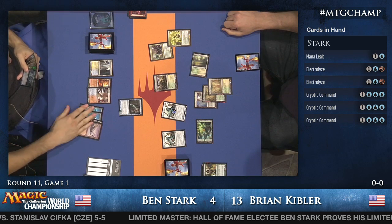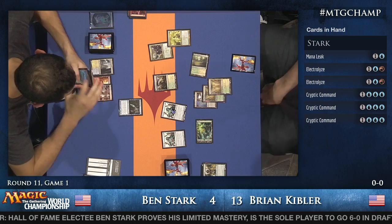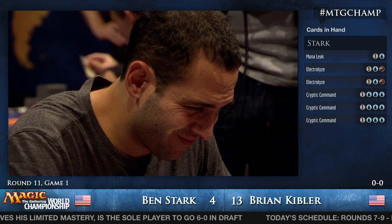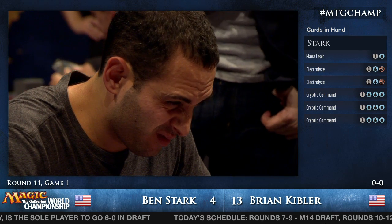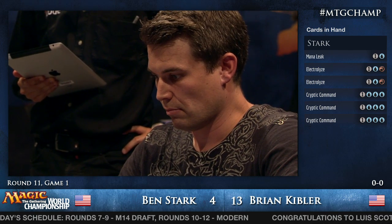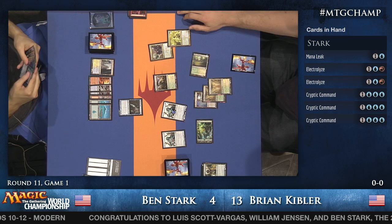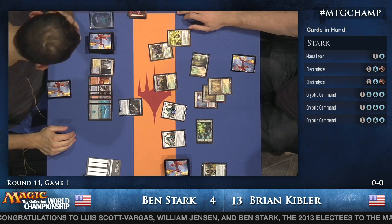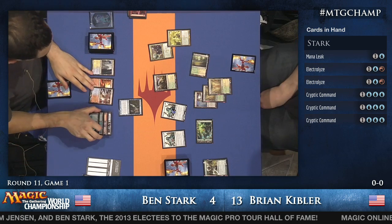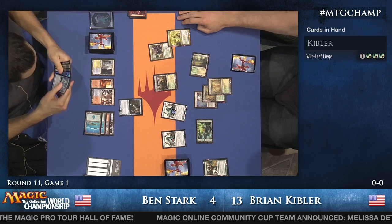Because Kibler moved the Vials up, he's electing not to Vial in the Voice of Resurgence. Ben predicts Wilt-Leaf Liege, which Kibler actually does have, since Kibler moved a Vial up to four after keeping it on three for a while. Ben is under some pressure — Kibler's got four-fours out that survive Ben's burn spells, and Ben's only at four life. They are threatening lethal.